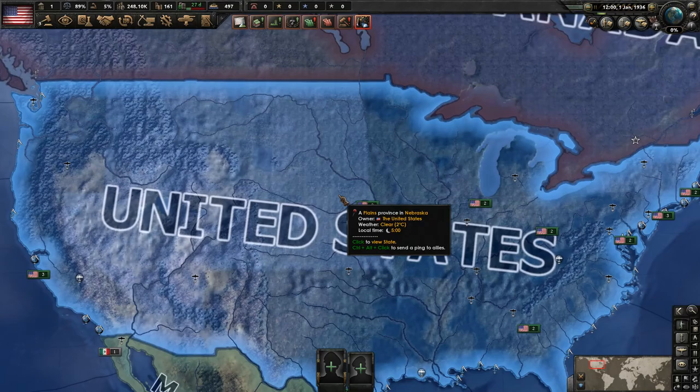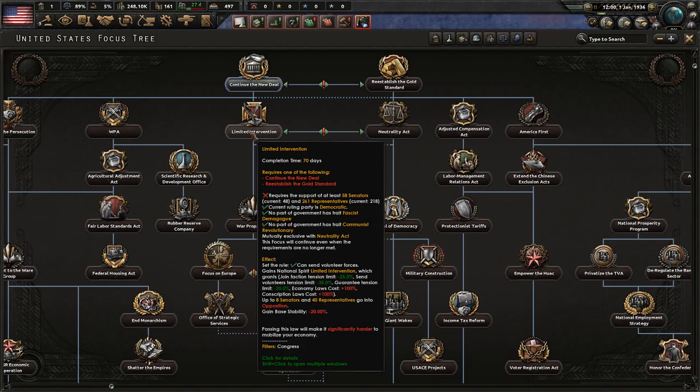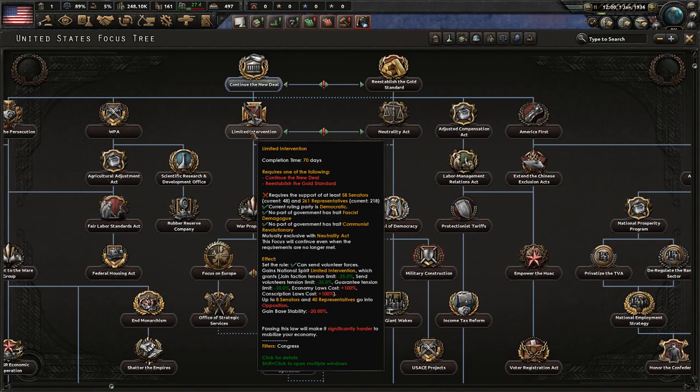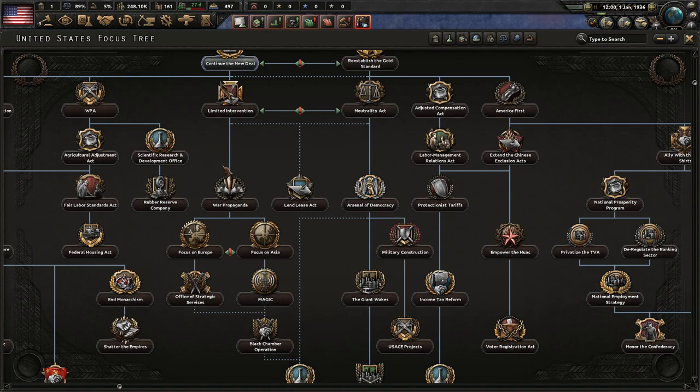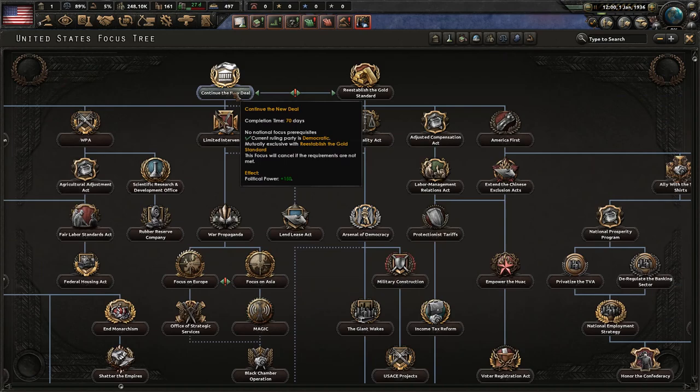We're not going down the limited intervention act. You could argue it's the most efficient way to deal with each country before the faction gets too powerful, but that goes against the spirit of this campaign — we want them to create a big, powerful communist faction. So we're going with the neutrality act. The other benefit of this route is it actually makes you more powerful than limited intervention does in the long run, if you follow through with it.